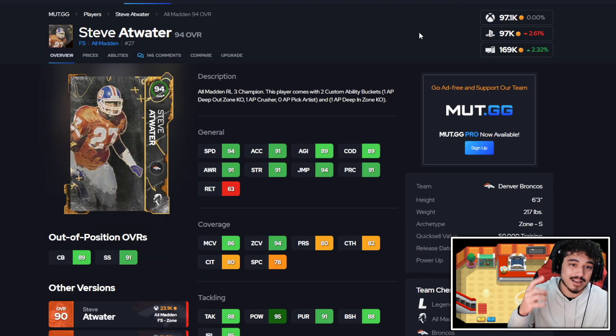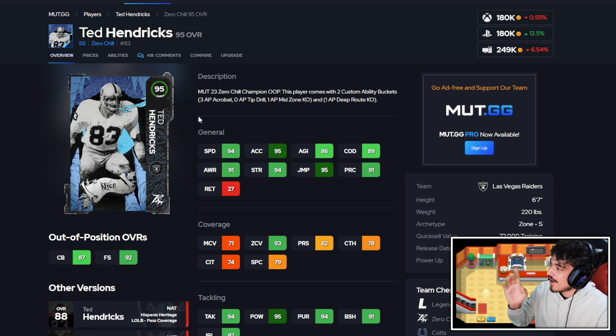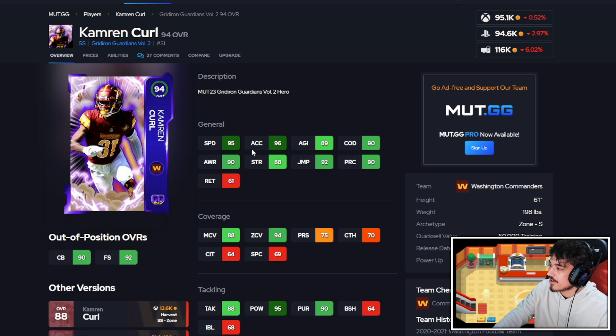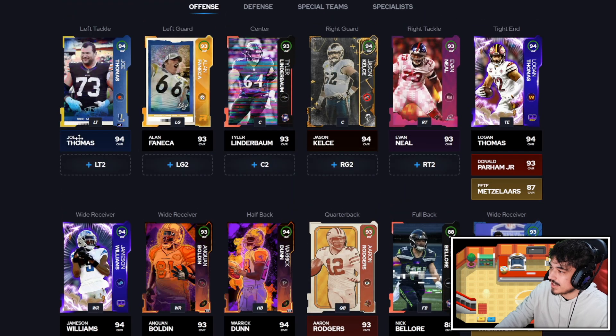At safety, Steve Atwater is the best free-safety option for coin value — 94 speed, 6 foot 3, 217 pounds, can stop the run, good zone coverage, and gets good KOs plus free pick artist. Miles Hatterfield at about 140k is an interesting card — 5 foot 11, great against the run, good speed, and decent abilities, though it might be a slight overpay. Darnell Savage is a good combine card with great physicals but no abilities. For a user, Ted Hendricks under 200k is a great buy — the way he covers ground is insane. Cameron Curl is under 100k with 95 speed and 96 acceleration, and Kareem Jackson rounds out the secondary.